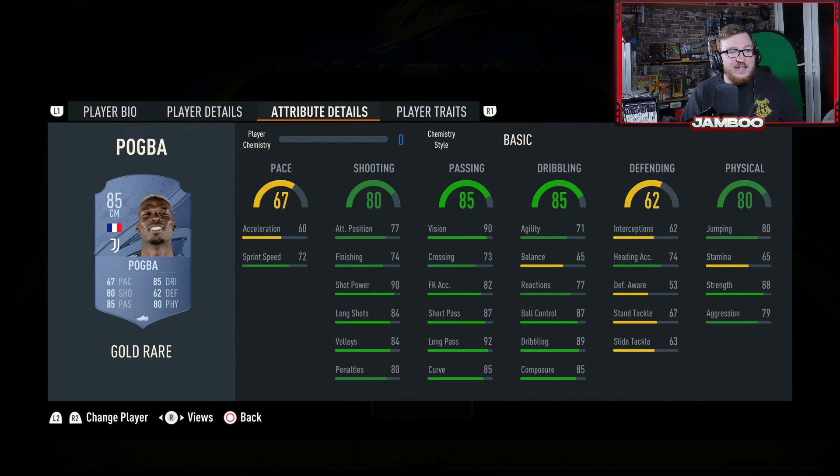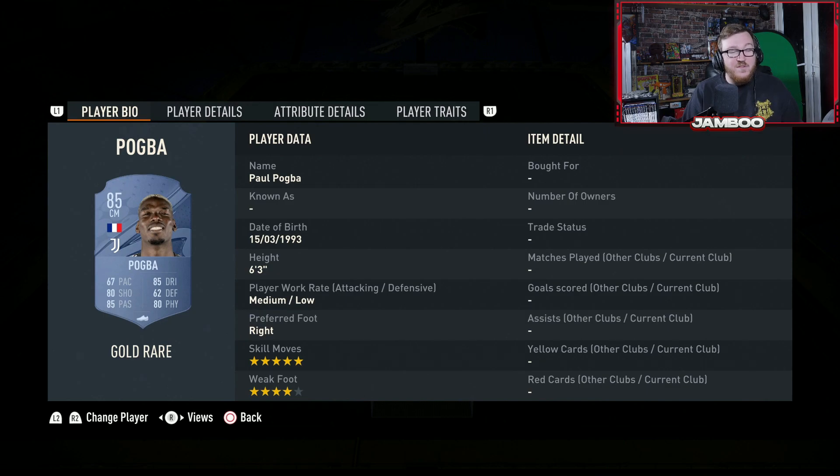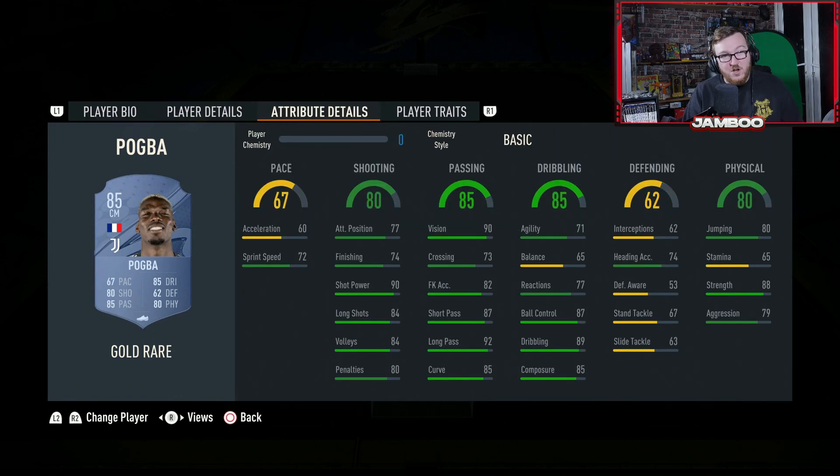We then have Pogba. He tends to get some good cards on FIFA but the pace in recent years has fizzled him out. He is back though — for a budget team he's a really really good card. Six foot three with five star skill moves and four star weak foot, great strength, good jumping, great on the ball, elite passing, solid shooting. Coming in super cheap and providing French, Juventus and Serie A links. Thoroughly recommend him.